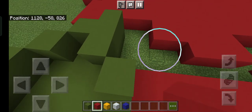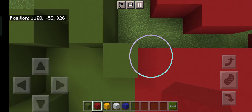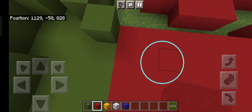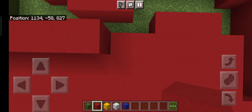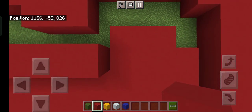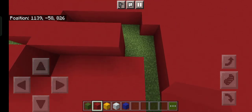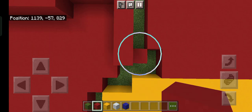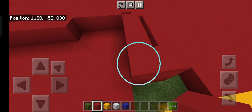Starting from the green block you just placed, at those coordinates up there, add with red concrete — one, two, three, four, five, six, seven. Then to the top right add one, two, three. Then to the bottom right we have one, two, three going down.